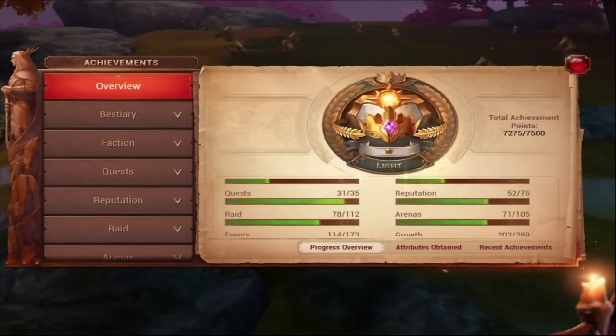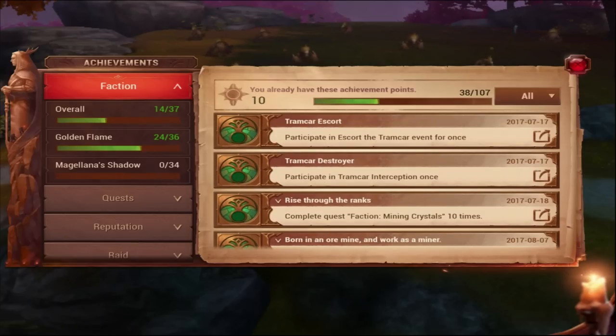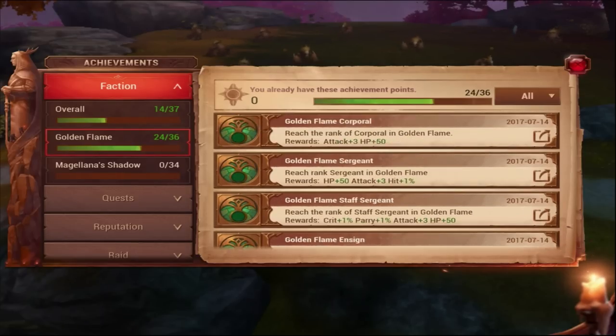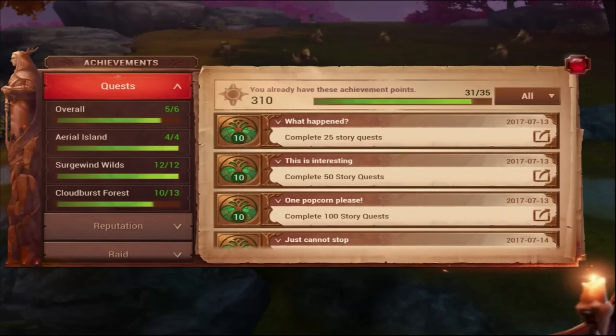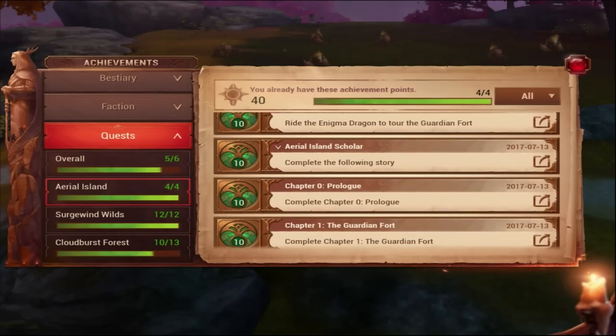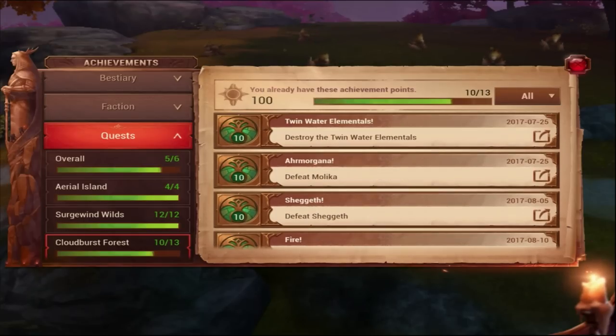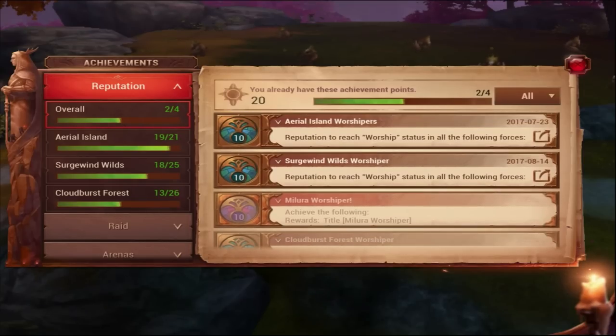You can look more into the sections here. You have Bestiary, which is guild hunt. You have Faction — like your PP faction. The cool thing with faction is when you level up your faction you also get stats, so always level up your faction. Then you have Quests, which includes the main quest line — you get those achievements automatically by doing the yellow quests.